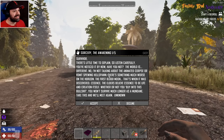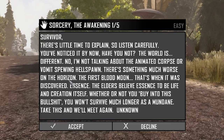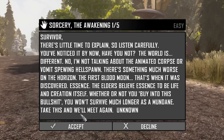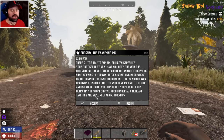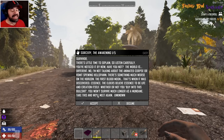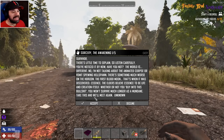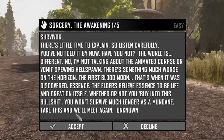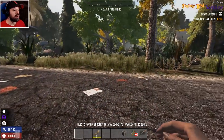'Sorcery: The Awakening — Survivor, there's a little time to explain, so listen carefully. You've noticed it by now, have you not? The world is different. No, I'm not talking about the animated corpses or vomit-spewing hell spawns — there's something much worse on the horizon. The first blood moon, that's when it was discovered: Essence. The elders believe essence to be life and creation itself. Whether or not you buy into this, you won't survive much longer as a mundane.' A mundane — I was never called that, I was called fat idiot and fatso, but mundane is probably the least I was ever called.